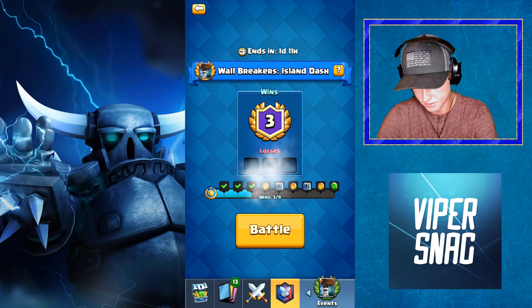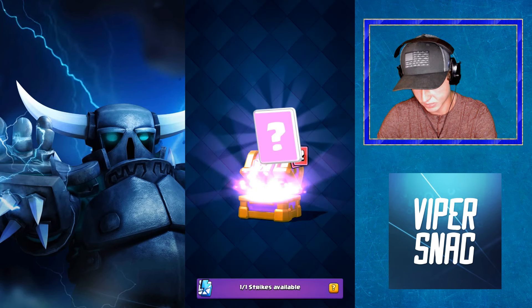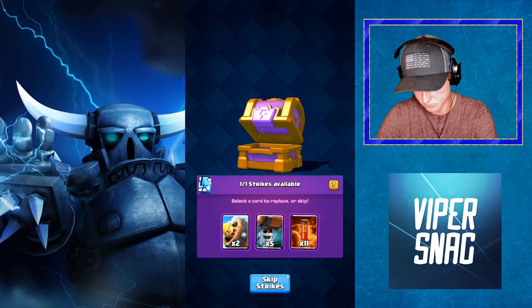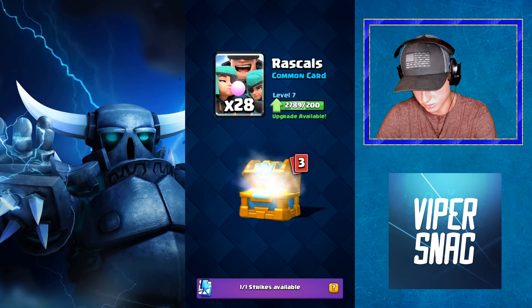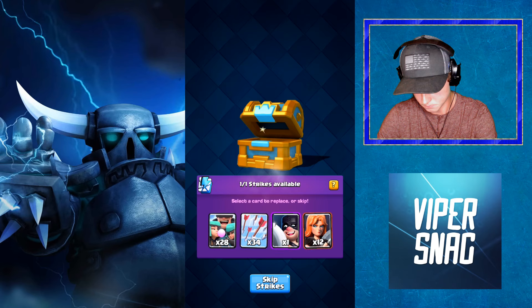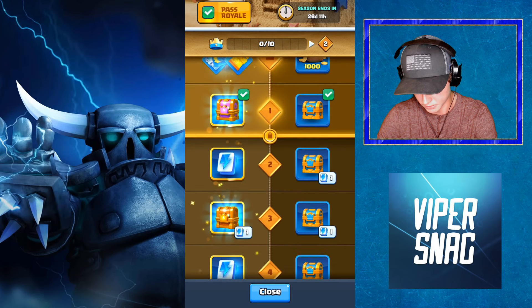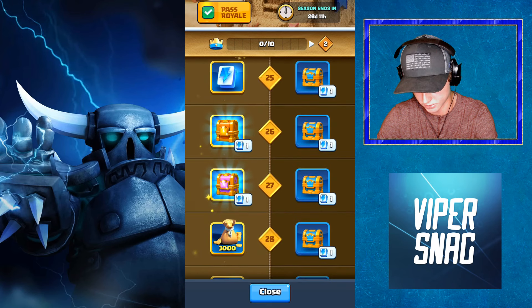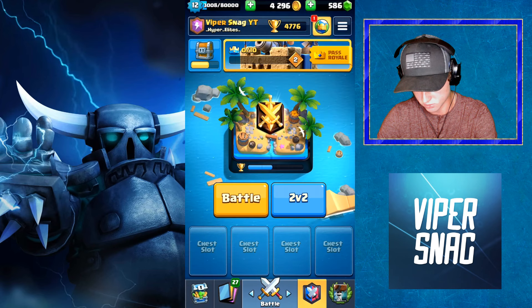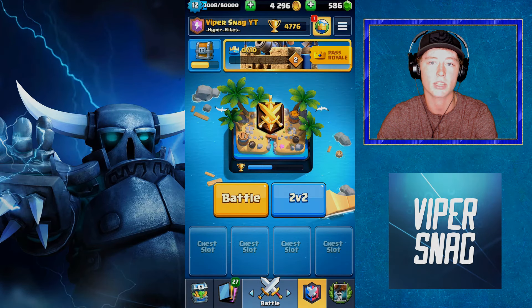I'm going to fly through these real quick. That is insane — it's actually really fun. There's no commons I need besides RG, and Executioner and Valkyrie are really good so I'll just keep them. I might keep the Zap to get some gold. We're almost into Masters 1 — need to start grinding on that. The new emote looks like a pirate, and the new tower skin is going to be way down here — looks like a little sand castle. Thanks for watching today's episode guys. If you enjoyed it please like and subscribe below, hit that bell icon so you know whenever I upload. I'll catch you guys in the next one.